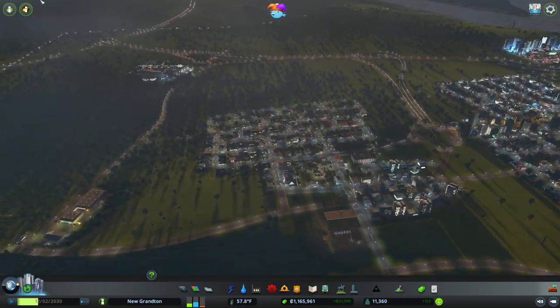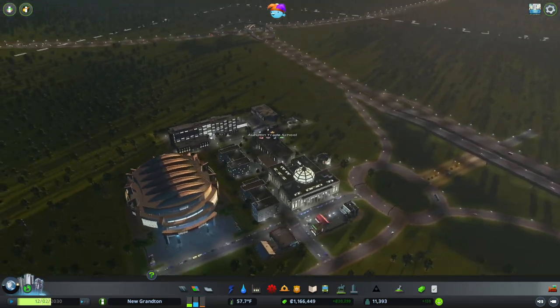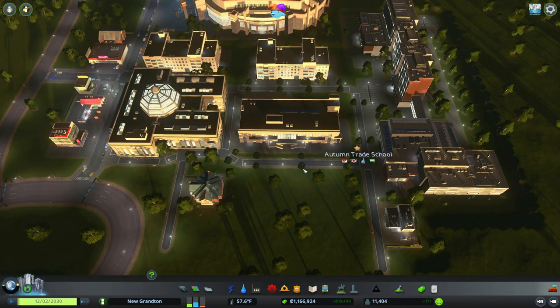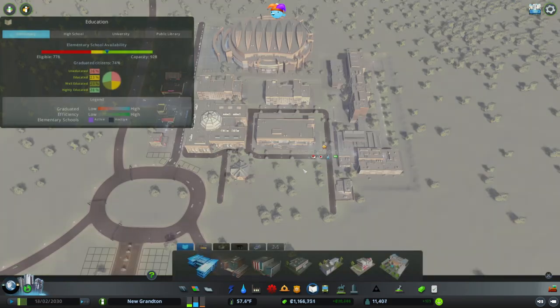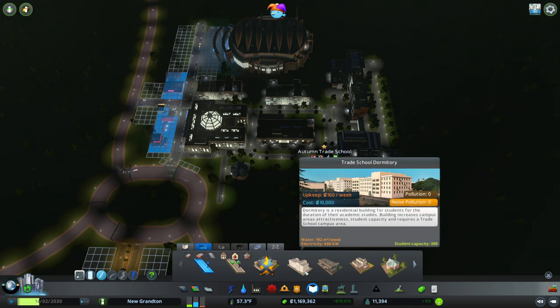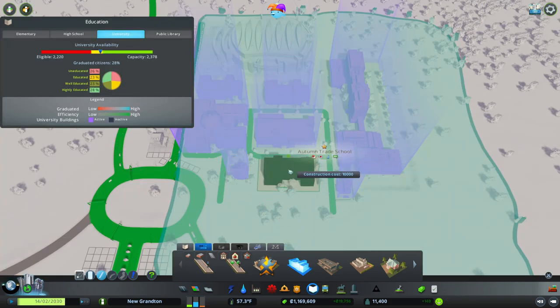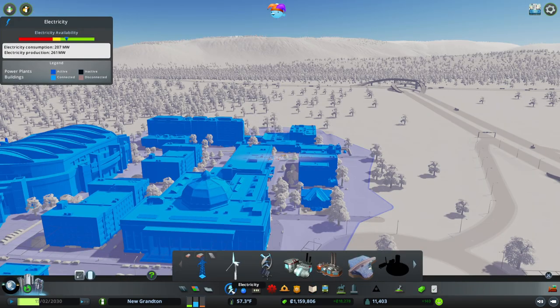I feel like giving us another dormitory over here. I don't know whether that's going to do much for us, though. Should we go with it? Trade school dormitory — there we go. If we put it in there, that should be good enough. Let's check on electricity. We're doing okay on electricity, doing okay on water.